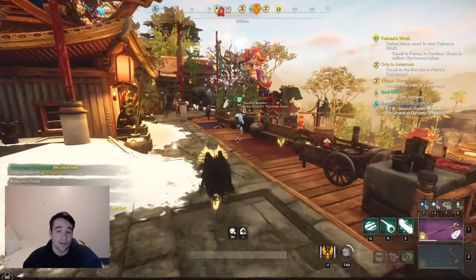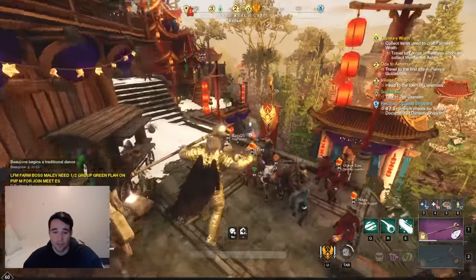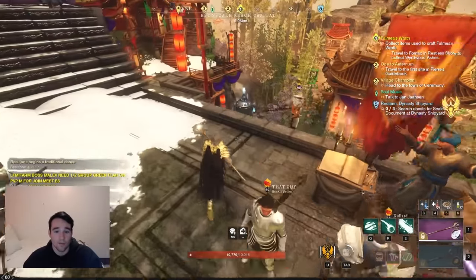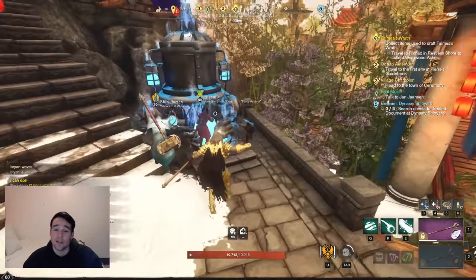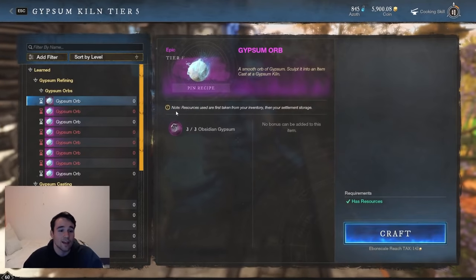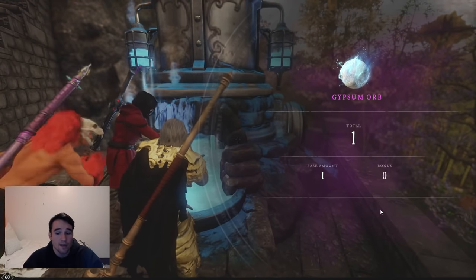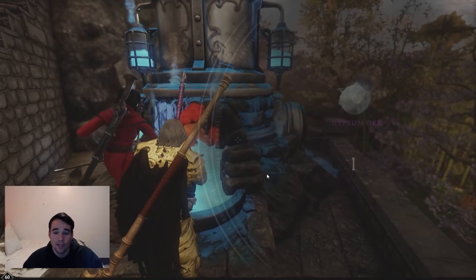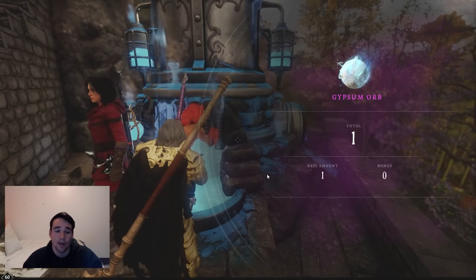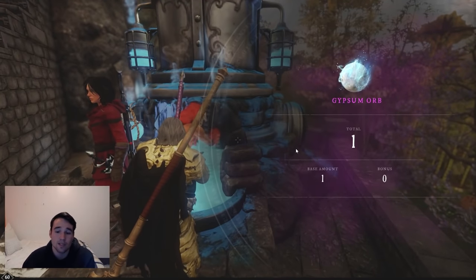Now that we're done, since we're in EbonScale I can craft my gypsum here. I'll go down to the forge and craft. I waited all day to do this just for this video. So now I have my obsidian I can craft — I already crafted my diamond. And there's our emerald, and there's our topaz. So we have all four gypsums.